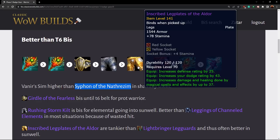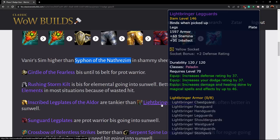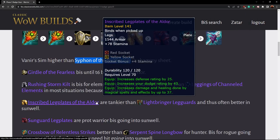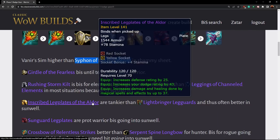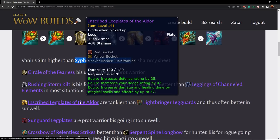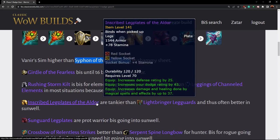Then we have the paladin legs. These are a really high stamina option for a prot paladin. They can use Lightbringer legs, and they're close, but generally the inscribed legs are going to be better in Sunwell because you really want survivability and tankiness. With these inscribed legs you can have significantly more stamina — you gain nine stamina and a socket, so if you socket stamina that could be a gain of 24 stamina, which is pretty big for tanks. A nice upgrade for prot paladin in terms of mitigation, mainly health rather than avoidance.